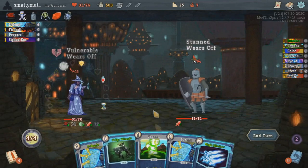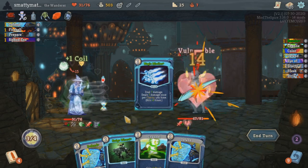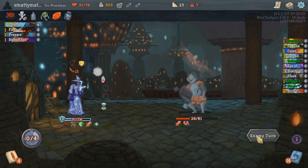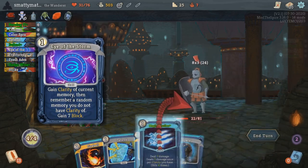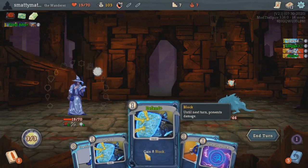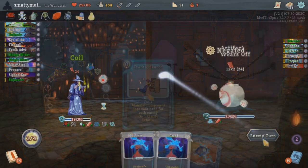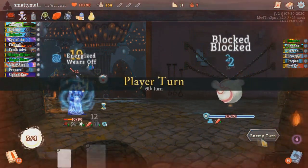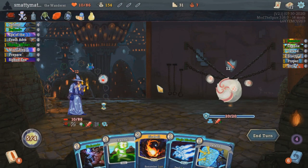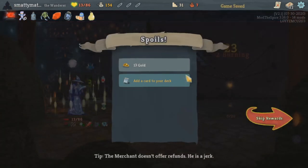Usually you can only remember one memory at a time because this wizard's brain is not working correctly. If you were to remember a new memory, you would lose the effect of your current one. This memory loss can be fixed with the Clarity mechanic from your Eye of the Storm starter card and many other cards. Clarity simply locks the memory in place for the rest of the combat, allowing you to have multiple active at a time. This is really strong and basically necessary by itself, but becomes even more powerful with cards like Managed Missiles dealing damage once for every Clarity, and some other really powerful clarity scaling cards.